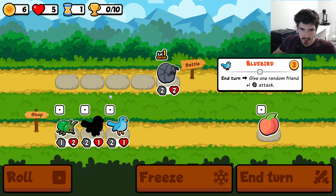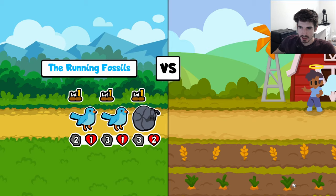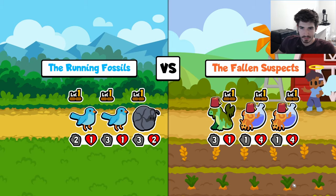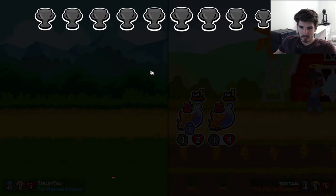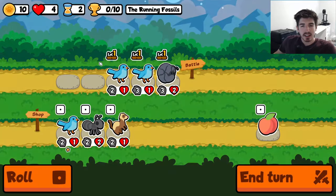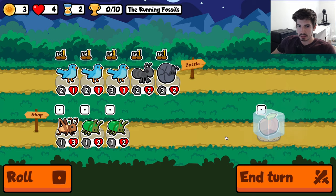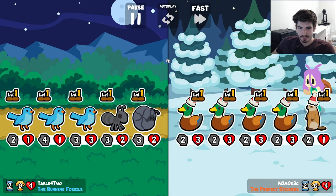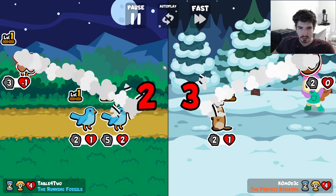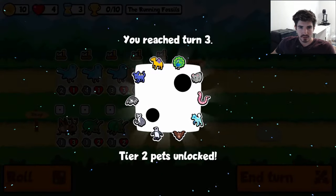Surely we can pull this off. We got two bluebirds — how do you go wrong with a double bluebird comp? We're running fossils — archaeologists hate this one simple trick. This isn't gonna go too hot to be honest but that's kind of expected when you're running a double bluebird comp. I see double bluebird in a similar vein to mouse early — you're building toward the later game but you're well aware you're probably not gonna win the early ones.